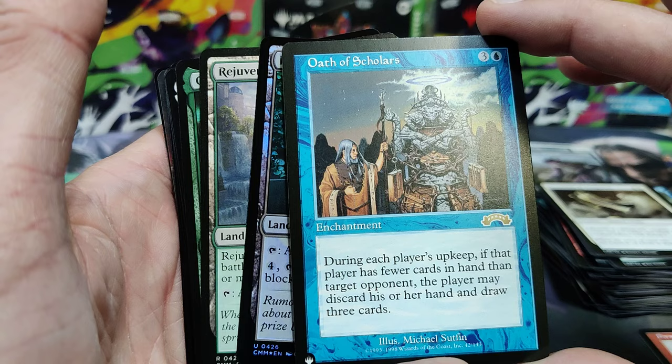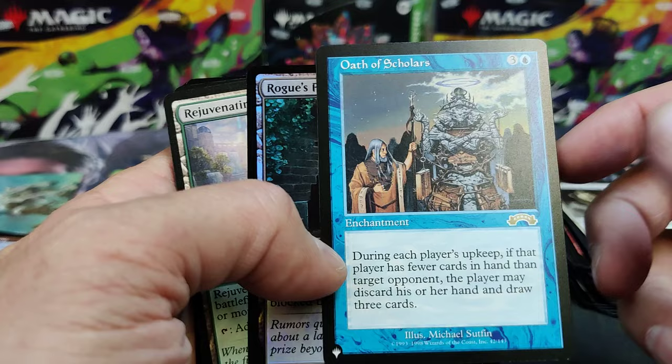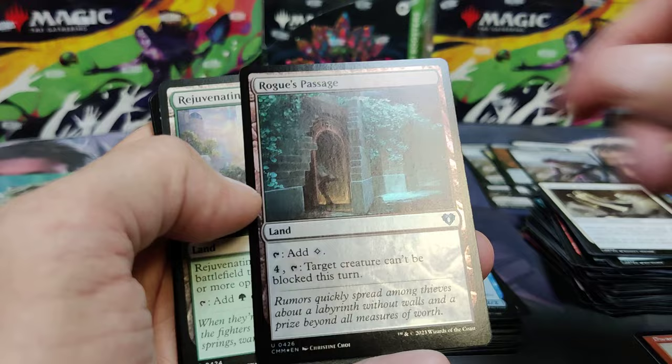During each player's upkeep, if that player has fewer cards in hand than another opponent, that player may discard their hand and draw three. You'd probably choose yourself — that's nice. Anytime anybody gets more cards in hand than me, I fill up.